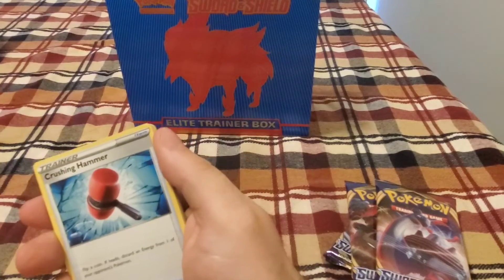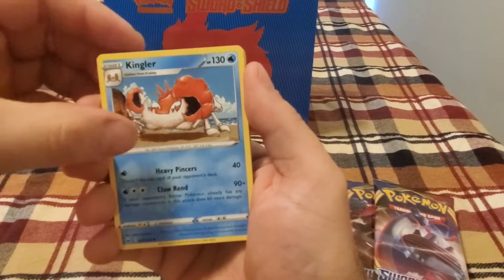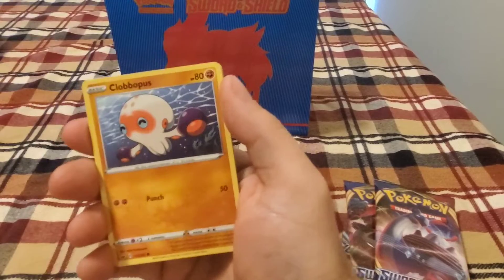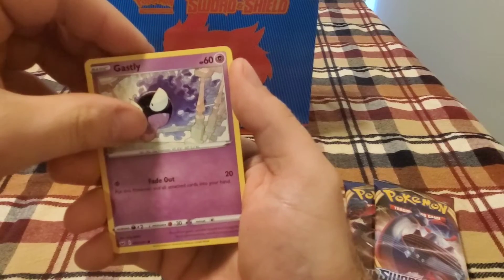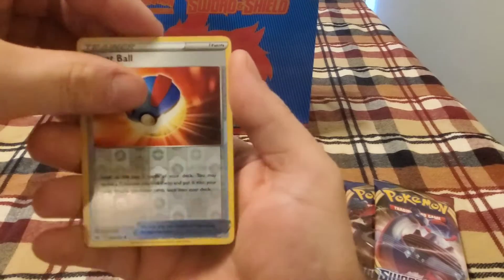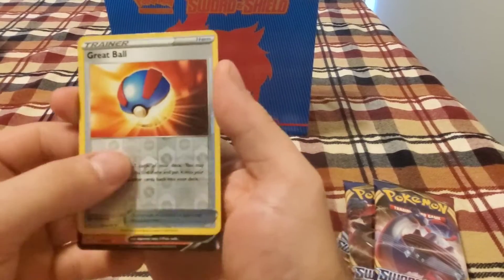Leaf Energy. Crushing Hammer. There we go — we got Kinglair, Hyper Potion, Rhyhorn, Clobbopus, Galarian Roselia. Ghastly. The reverse holo. Okay, so we have something here.